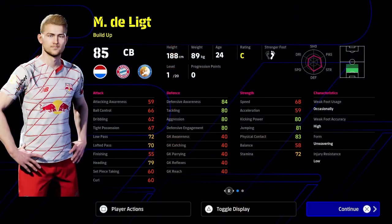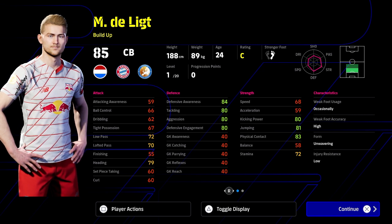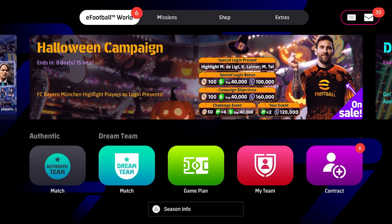He's probably the pick of the Halloween packs. For newcomers, having these three players to build around is quite nice: Limer as a central midfielder or right back in a 3-5-2, De Ligt as your main defender paired with an explosive mobile center back like Koundé or Timber, and Tell up front as a starter or super sub. It's a nice campaign – I just wish there was more to do with these cards rather than just collect them.